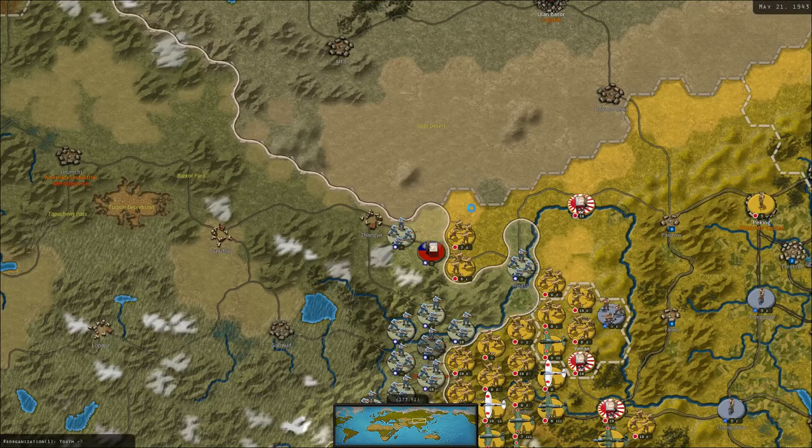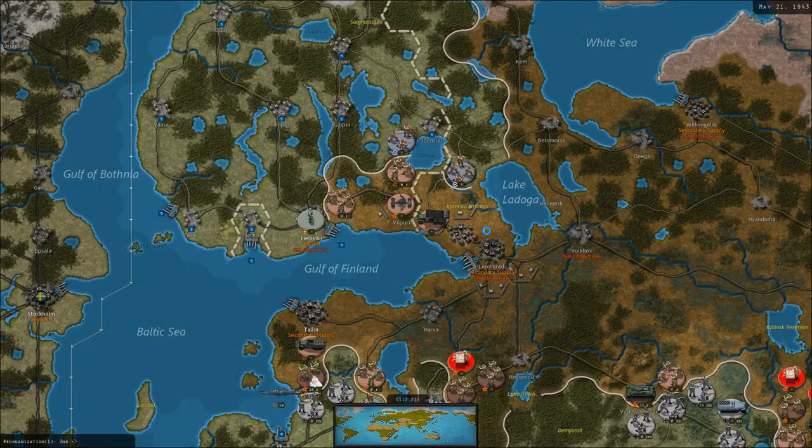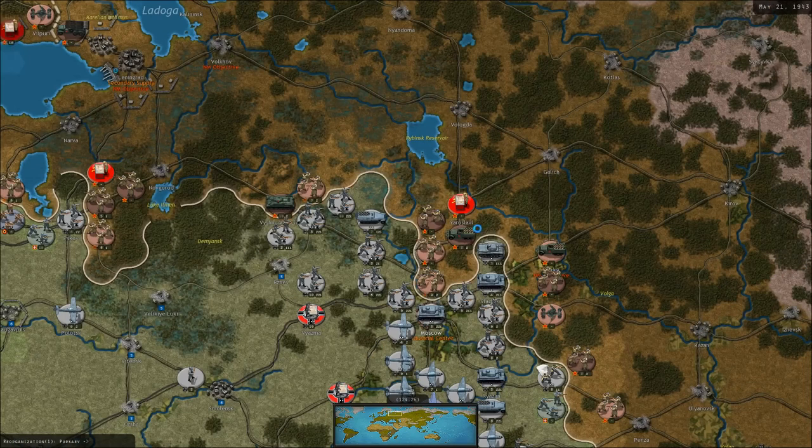I'd really love to cut those troops off and create a bit of a pocket and destroy them, but I just don't know how feasible that is. They're doing a lot of operational moves — those are expensive, so that's good for us if they are.